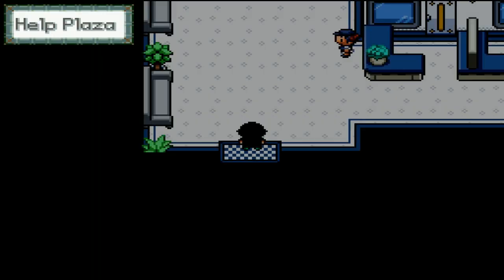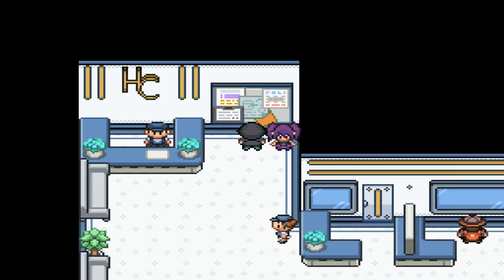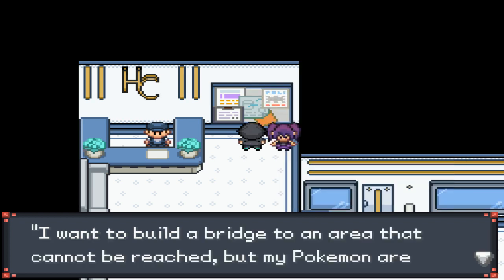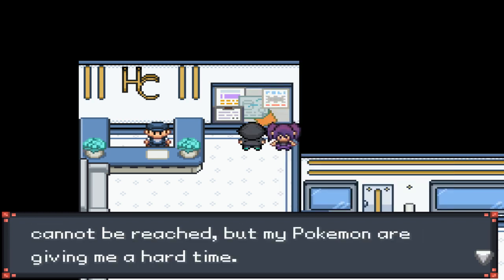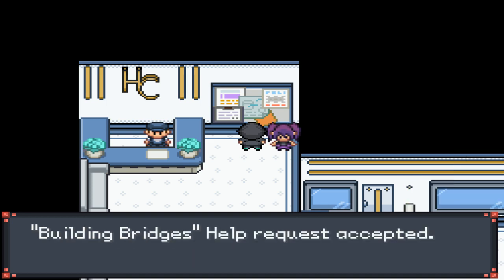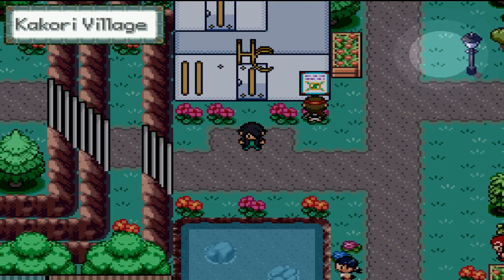I'm going to buy some more repels - mine are running out. I'm going to do a different quest because it seems like that quest has already been completed, because I don't know why it wouldn't be working. Let's go back in here. Building bridges - I want to build a bridge to an area that cannot be reached, but my Pokemon are giving me a hard time. Could you possibly help me out? I'll be in the western part of the jungle with my timber. Alright, that sounds more straightforward.